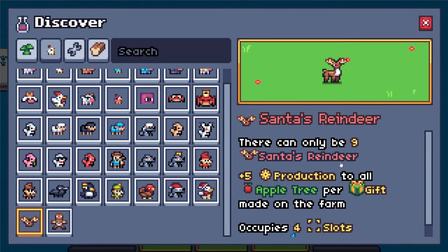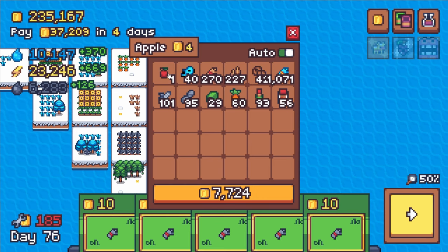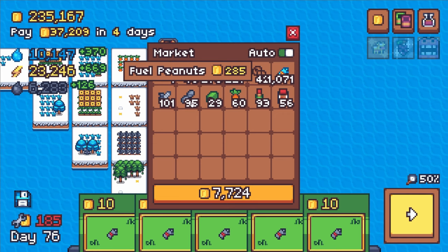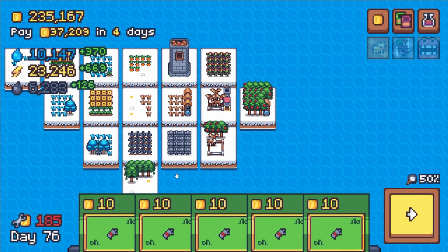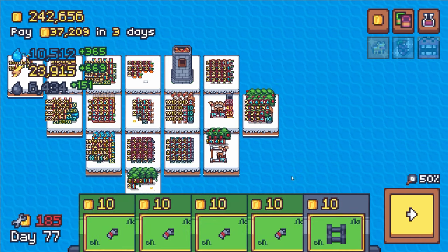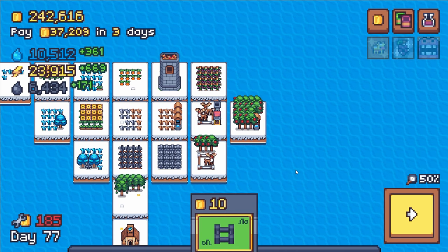So that is Santa's Reindeer for you. Santa's Reindeer itself doesn't produce anything — even though it has a production value, I'm not sure what it's producing. Let's see if we can figure that out. What is it producing? Like we're not getting milk, we wouldn't be producing apple cider. Hard to say what it's producing, but it does have a production... never mind, it did last turn. Again folks, this is Terra Cards — just the ever wonderful game of Terra Cards that always keeps you scratching your head a little bit and wondering what's up. But that is how you make Santa's Reindeer.